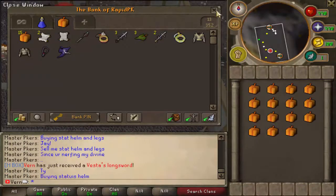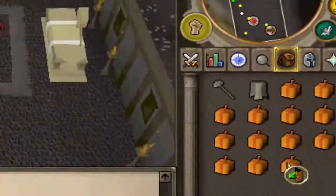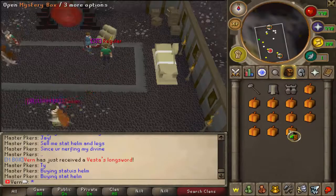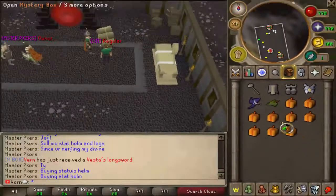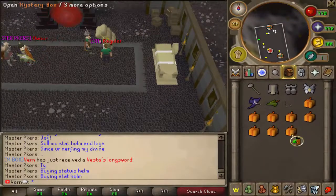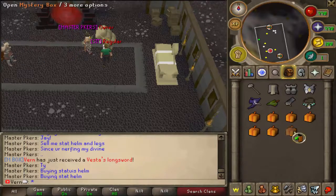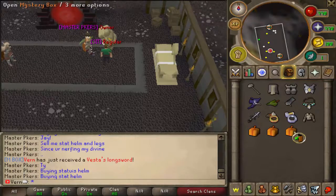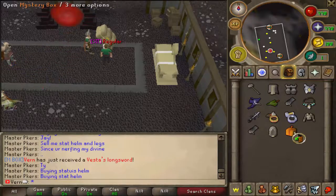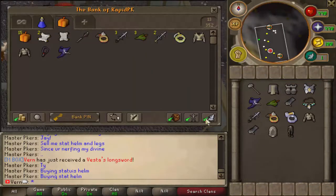We'll take out fifteen this time. Good luck to us. G-Maul, Tacits — let's go — Boots, Armadale Breastplate, oh my god Spectral again, Robin Hood Hat, a Cannon, Arcane Stream Necklace, BGS, Archers, B-Ring, Morgan's Leather Top, come on, a Hand Cannon, Zero's Hood — that looks ugly — Morgan's Leather Chaps.